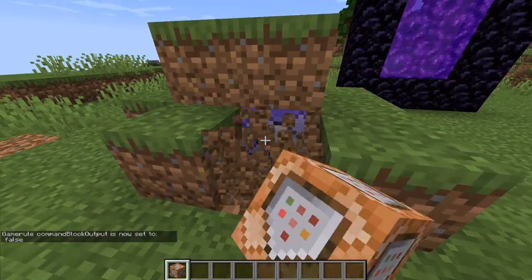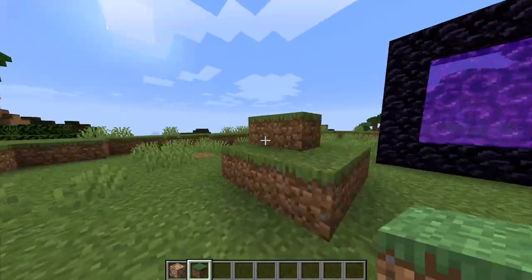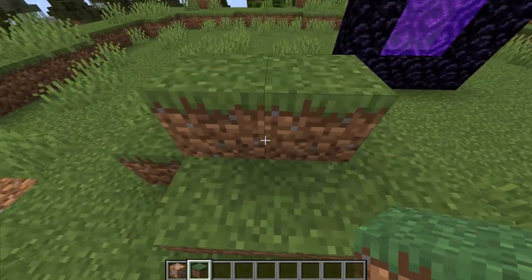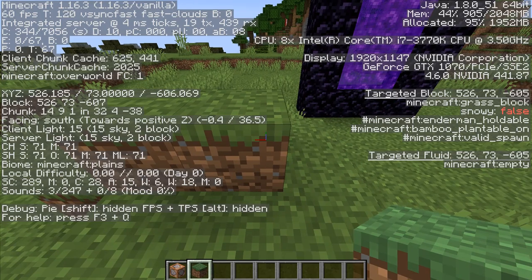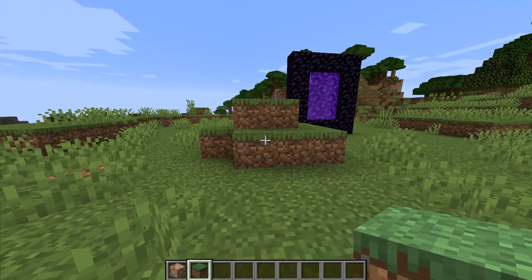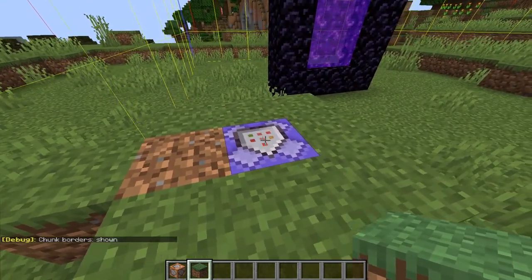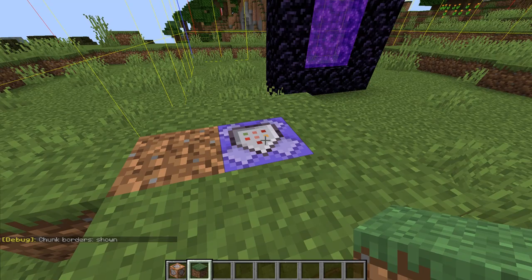I would recommend hiding this command block so you don't randomly come across it while walking around in the world. I'd also recommend noting the coordinates of the command block so you don't lose them — that way you can break it later if you don't want the compass to track your friend anymore.